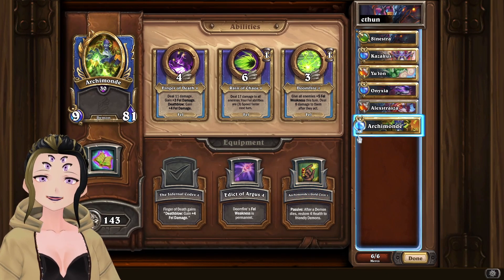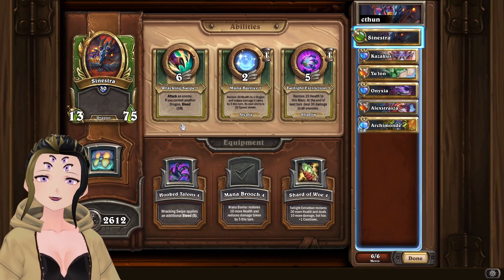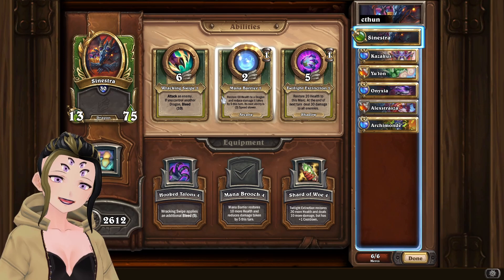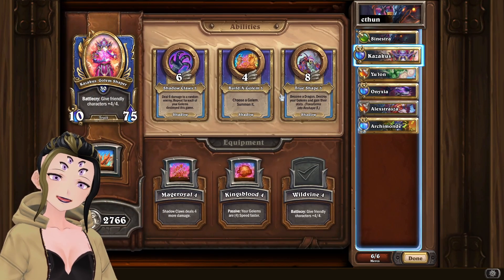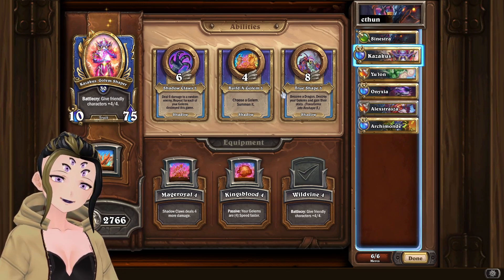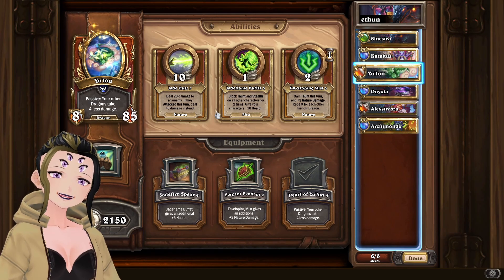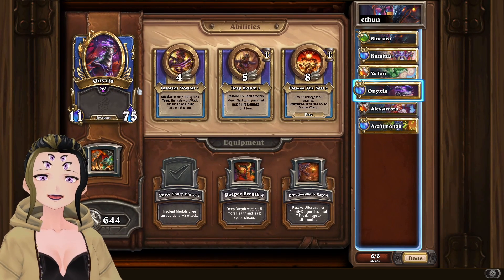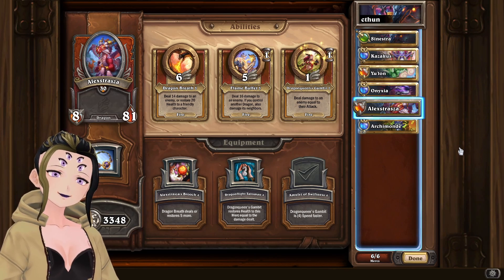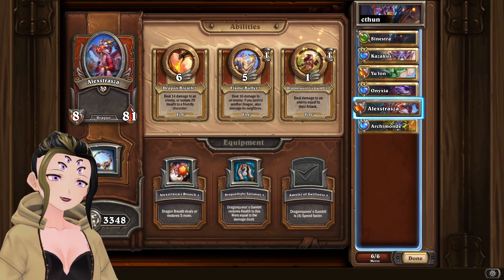Then Archimonde to unlock his equipment. To get up to the boss fight, you're going to be using Sinestra, Kazakus, and Yulon. For Sinestra, you're going to be using Racking Swipe Turn 1, and then use Mana Barrier or Twilight Extinction depending on if she needs more heals or someone else does. For Kazakus, you're just going to be putting up a Taunt Golem for the most part, though Rush Golems can be useful if there aren't any attack-based mercenaries on that node. For Yulon, we are going to be using Jade Gust, though there are some situations where Jade Flame Buffet is a little bit better. If Onyxia is needed to be brought in, we're going to be using Insolid Mortals. Then finally, we have Alexstrasza, where we're using Dragon Queen Gambit to try to finish off C'Thun.